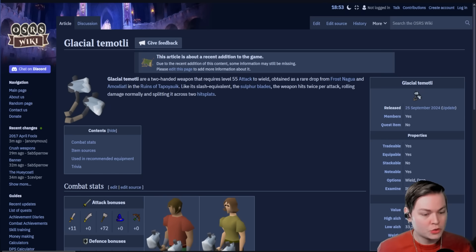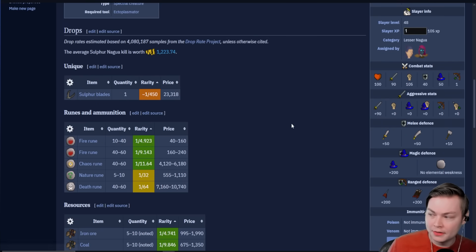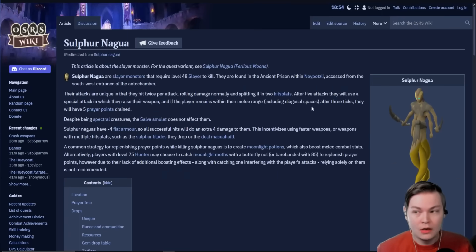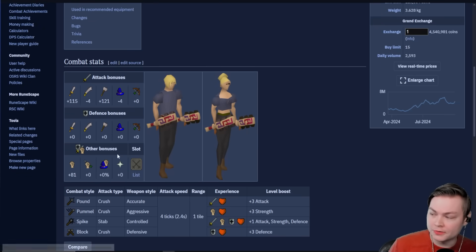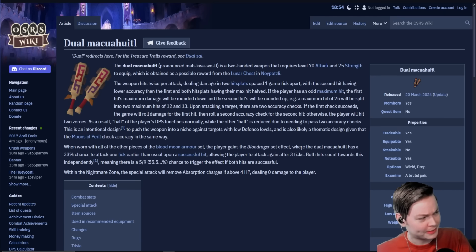On an Iron Man, I'd probably kill them without a double-hit weapon until you get Sulfur Blades, then maybe take that over to the Frost Nagas — they also have plus 8 max hit. Until you get the Glacial Hammers and use those. The best option though is the Boppers — they have higher crush bonus, higher strength, they hit harder. They're not that rare from the boss, I think 1 in 100 or something.